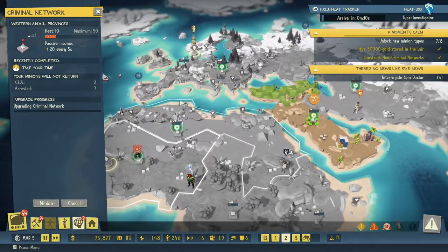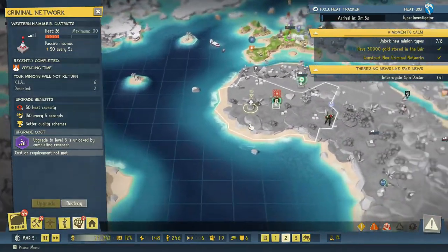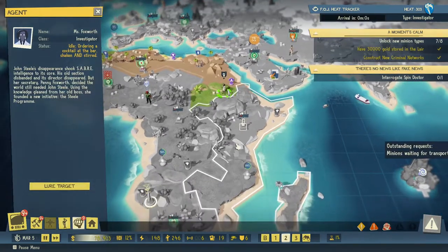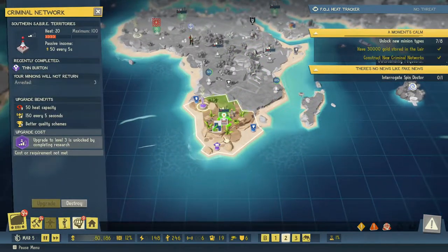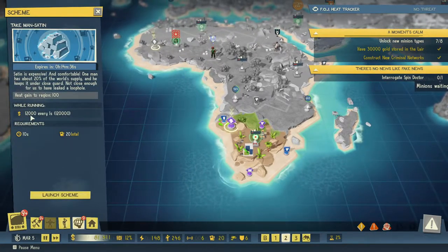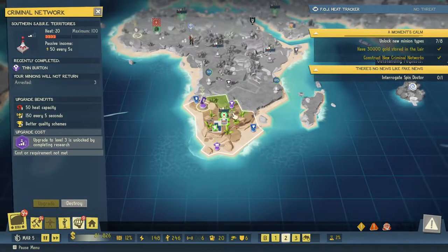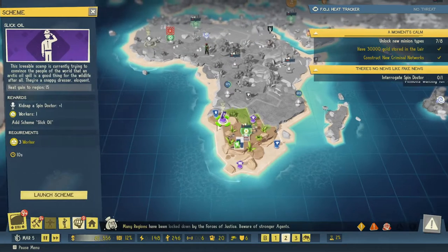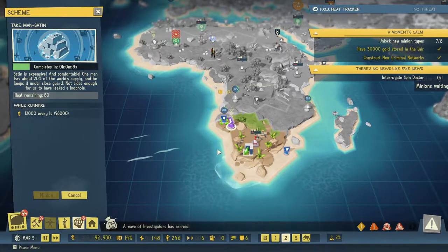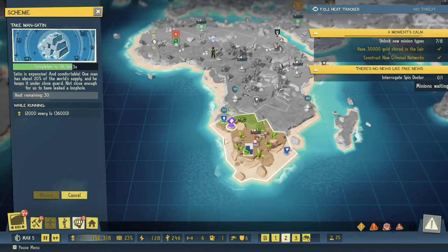This is only level one so let's upgrade. Foxworth is down here and we do some money - twelve thousand every one second - but we gain a hundred heat. A criminal network has too much heat and has locked down, which is pretty crazy. Fine, launch it - we'll make a bit of money off that, it will go into lockdown but that's fine.